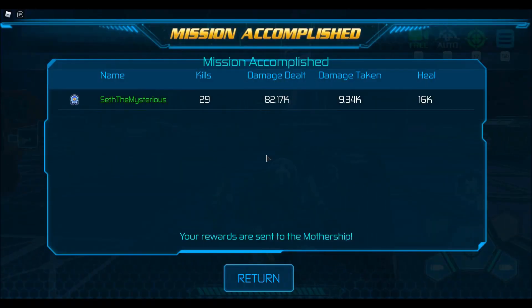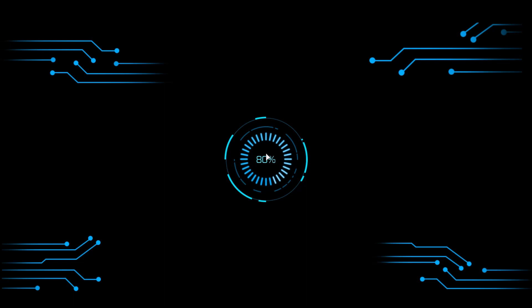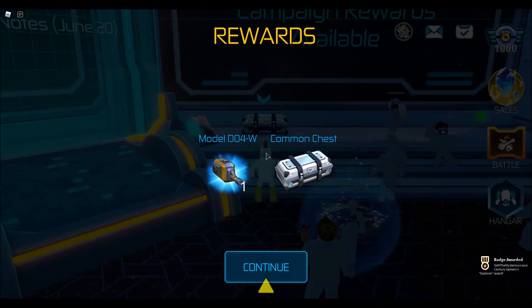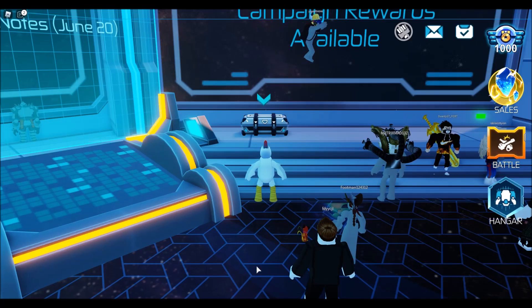Ho ho ho! Kills: 29. Damage dealt: 82,170. Damage taken: 9,340. Heal: 16,000. Your rewards are sent to the mothership. What was my reward? Anyway, that looks really cool — I'm really liking this game. Model D04-W and a common chest, and I got a badge. Coolio.